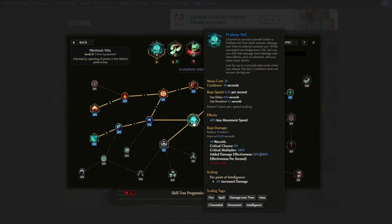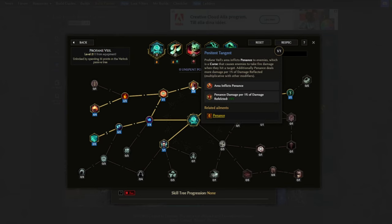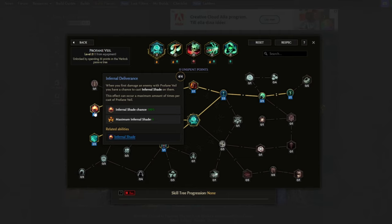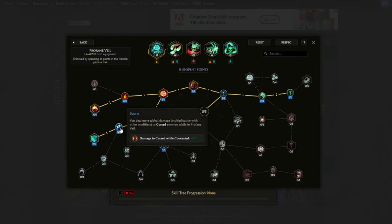We use Profane Veil as a finisher skill to apply two additional curses. The first curse comes from Grave Circle, which applies Mark of Death to enemies — though keep in mind it also applies Mark for Death to us when entering Profane Veil. Penitent Tangle applies the second curse called Penance. Infernal Deliverance provides Infernal Shades for the Cationic Fissure to consume. Spirit Plated makes damage reduction from armor also apply to damage over time while in Profane Veil, giving some extra defense. Scorn makes us deal more global damage to Cursed enemies while in Profane Veil.